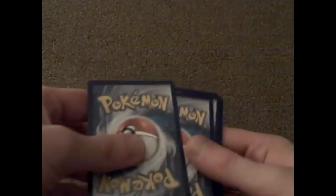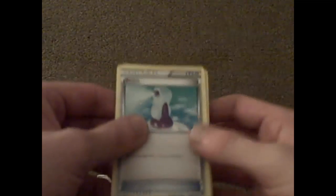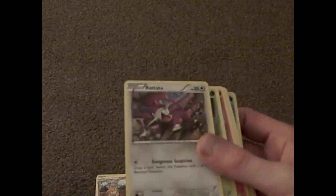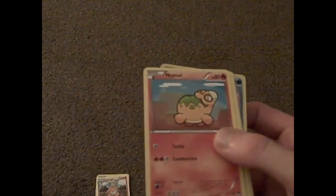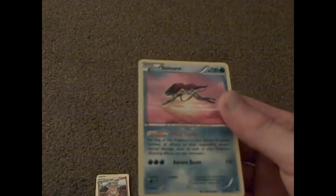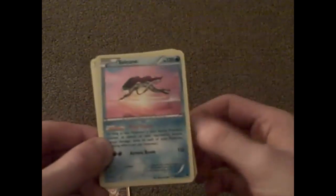Let's open the next pack now. Get rid of the code card as usual — one, two, three. So we have Potion, Palpatode, Luxio, Rattata, Cricketot, Numel, Shinx, Chikorita. Then we have Trevenant, and the rare card is Swissine. Oh wow, that's pretty good. I don't know what rarity it is but I like that. I'm happy with that — that's very nice.